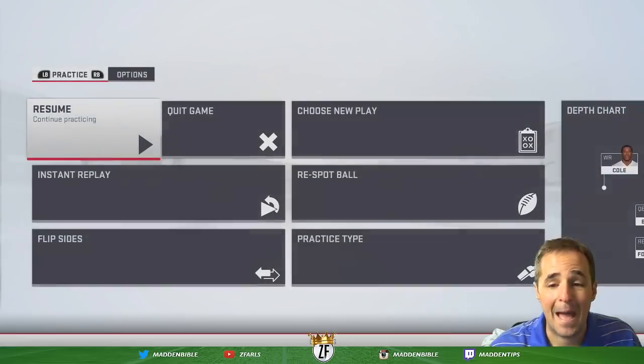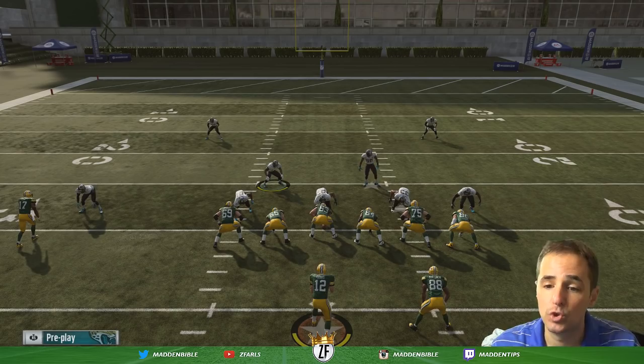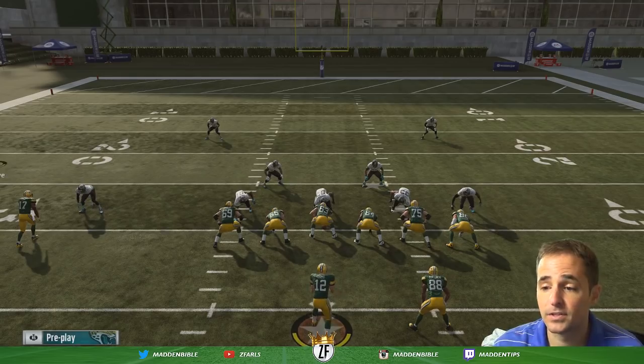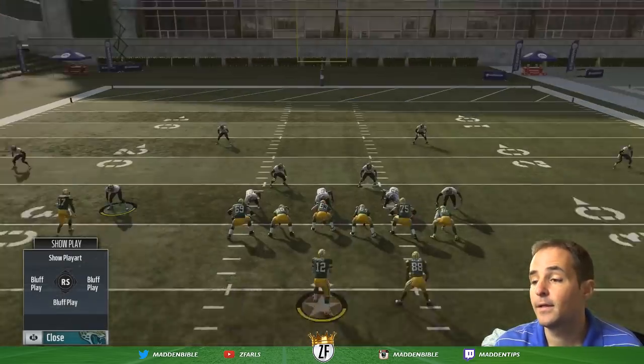Bad players tend to roll out and drop back too far. A lot of players using Michael Vick drop back and roll out too far, so that's why this is good. Another reason this is good is because you're sending edge pressure — if they're using a Vick, they're going to try and roll left and run right into it.